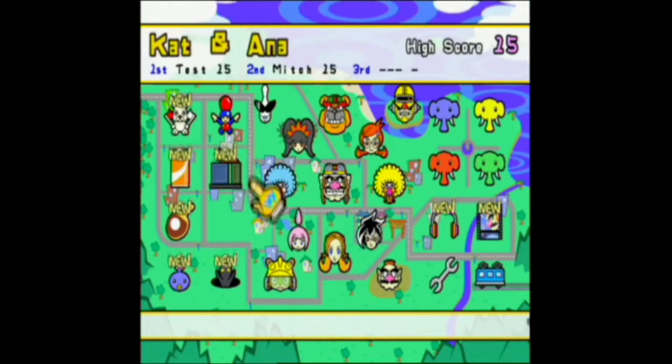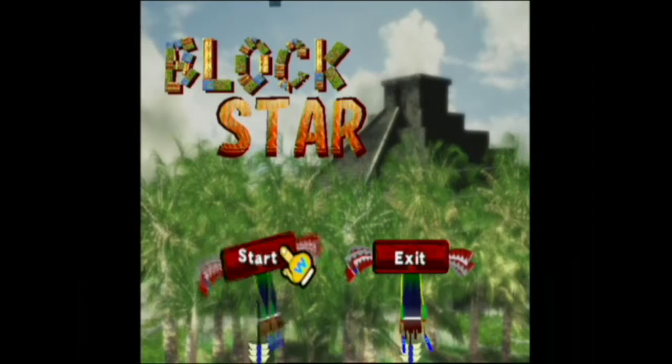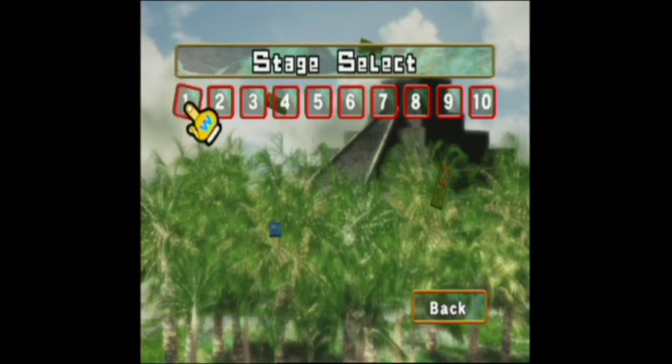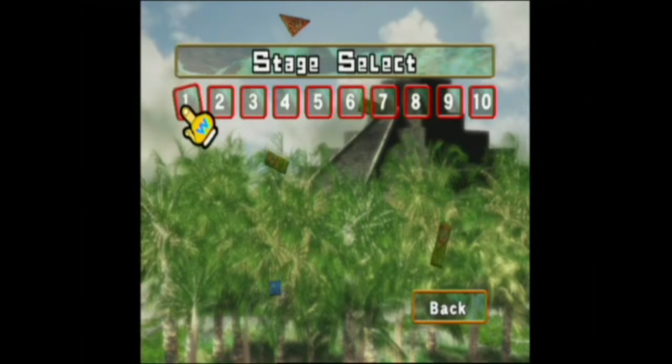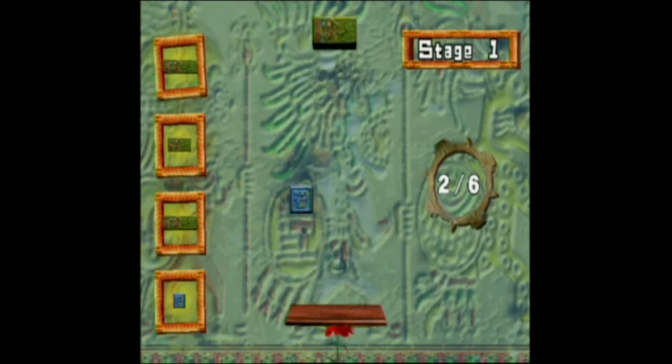Block Star is the minigame based on Young Cricket's boss stage where you have to stack blocks up in your hand. All you have to do is stack up the blocks — it's pretty much like the boss in Young Cricket, only except that you have to get six blocks instead of four.